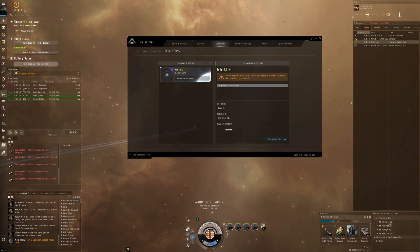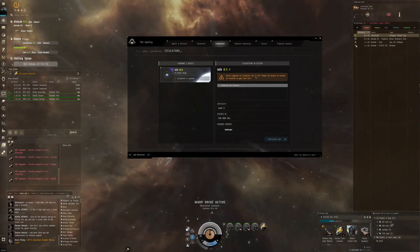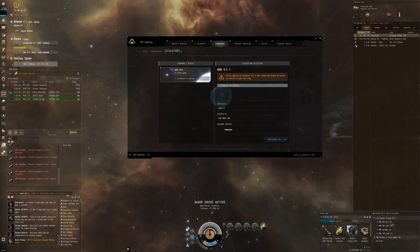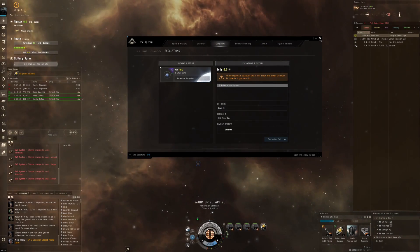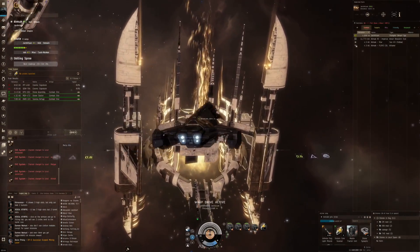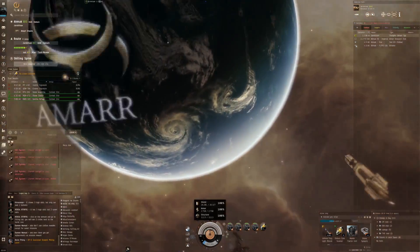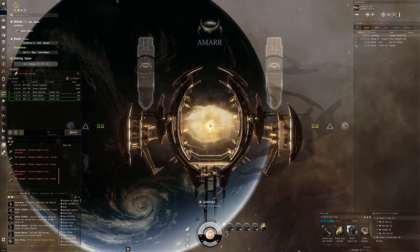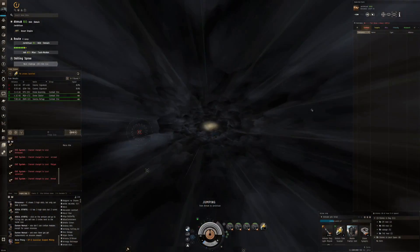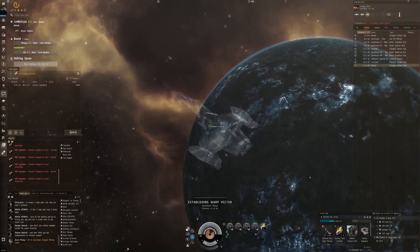You've triggered a site! I didn't read the text from the signal - we uncovered it to trigger an escalation site in high sec. Follow the beacon to uncover its contents at your own risk. Of course it's only three out of ten, so this should really not be a problem for this Gila with lots of shield - it says 26,000 HP in shield - so we should be absolutely fine.